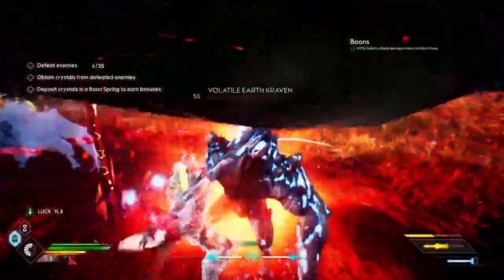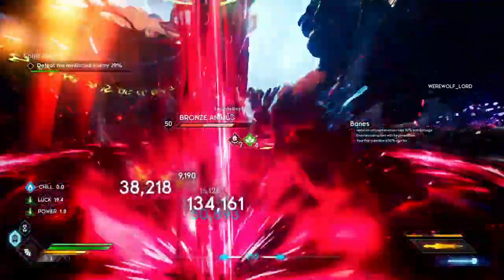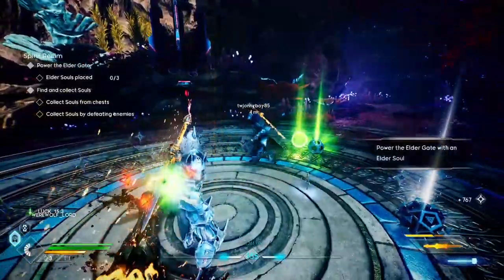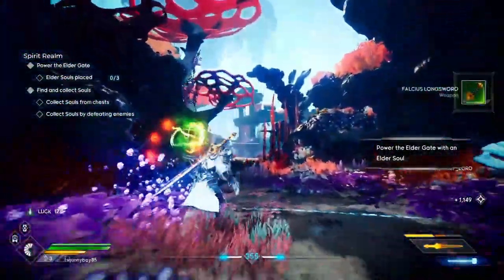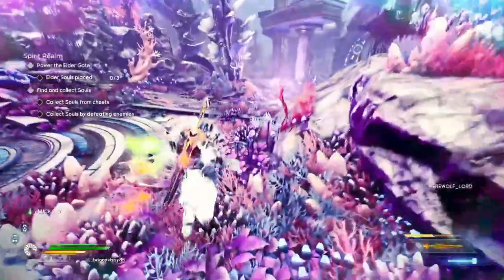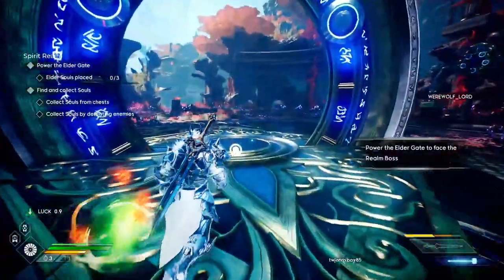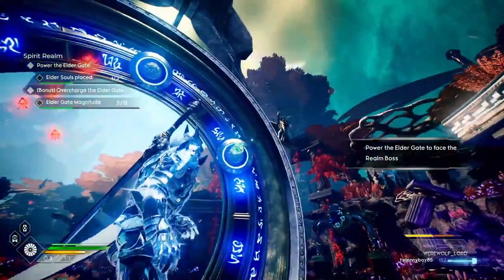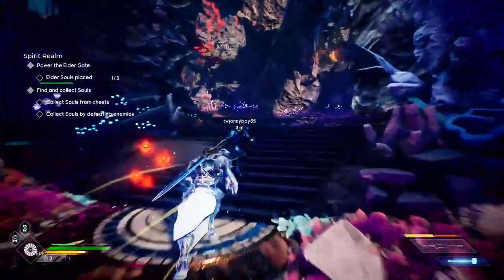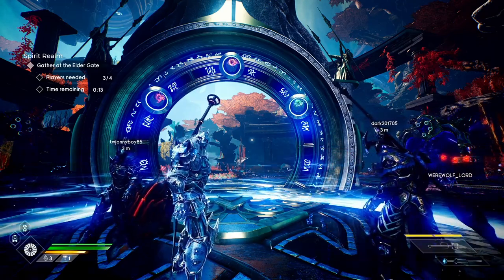Once you complete the soul altar — whether you placed four souls to activate it or twelve to overcharge it — the completed encounter grants you an elder soul. These are what you take back to the elder gate, which is the huge purple beam of light in the sky. Teleporters will take you right back to it, or if you're close enough, just put your spirit vision on and follow the purple beam. Once there, place the elder soul on the elder gate and you'll need to do this two more times to activate the gate. Depending on how charged or overcharged the elder soul was, it will dictate how difficult your boss encounter will be and the rewards you get. Once you have three elder souls placed on the elder gate, you will be teleported to the main boss arena.